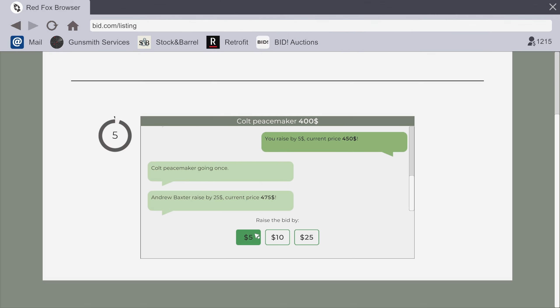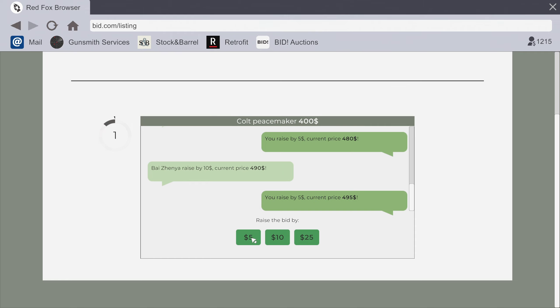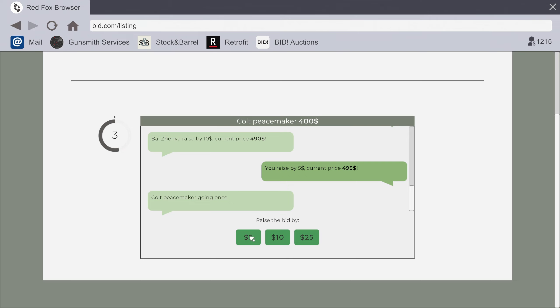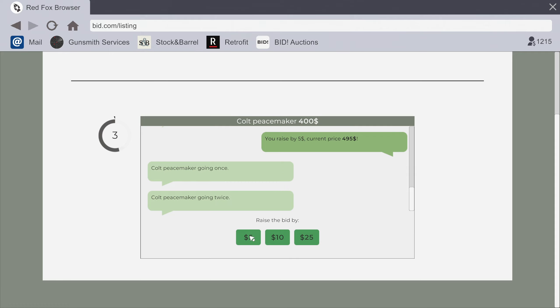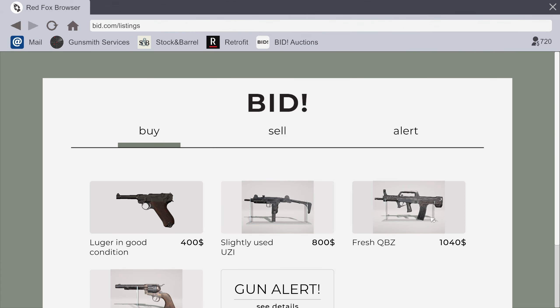Oh no... Can I get it please? My goodness, this is terrible. Okay, is this me? I raised by five - I think this is me. Going once, going twice - sold! Excellent, nice. I could have got any of these fun weapon things, but now we have our own weapon.